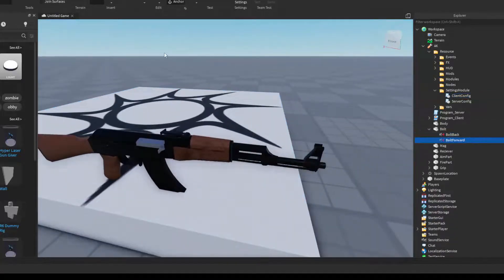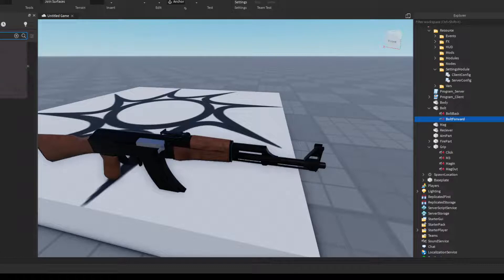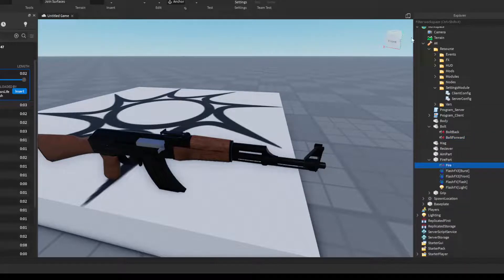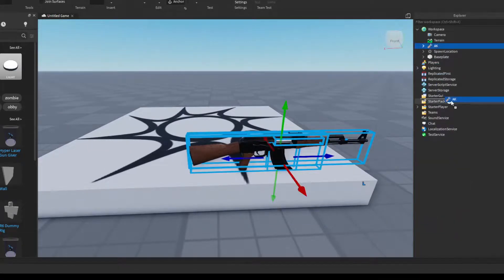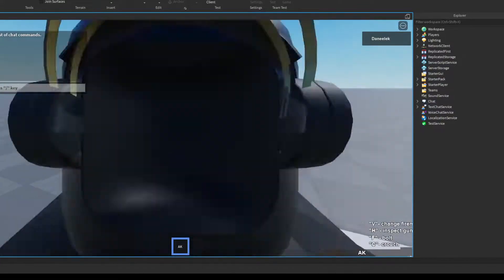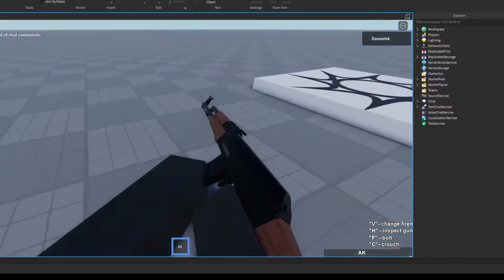And you can just set the sounds — you can just switch it in audio. Okay, and you have it. So in fire, this is called fire. Go to properties of it and change it to this. And you have done. So let's see how it works. Okay, that's why it goes — okay, you see everything works.